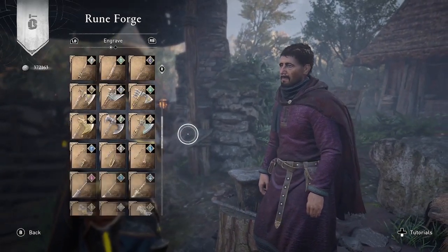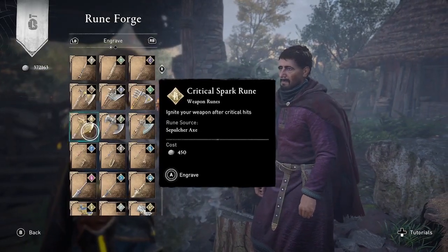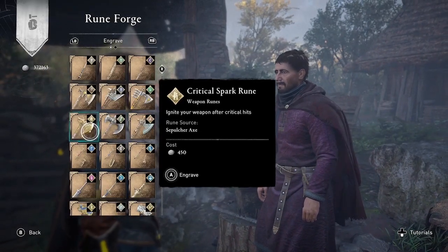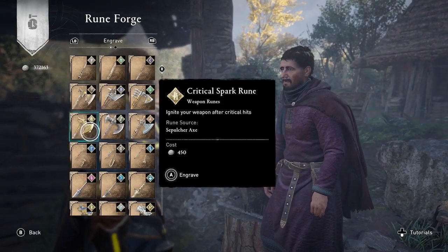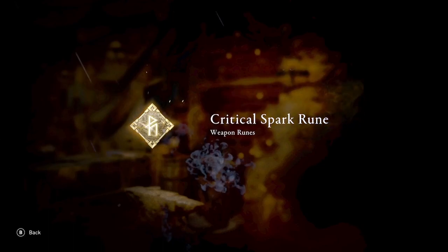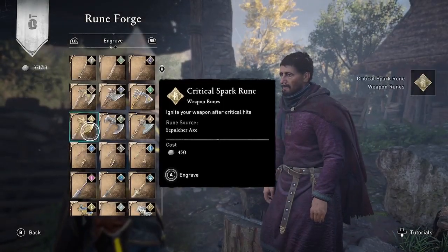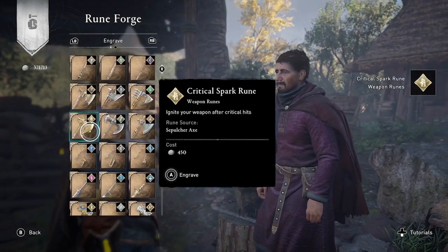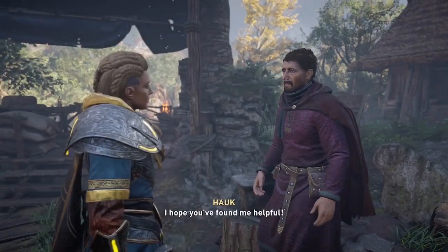To create the Critical Spark Rune, go to the Dane Axes and select the Sepulcher Axe, which you can get in the main game. You can create this Critical Spark Rune for a cost of 450 silver, so it's not free. Once forged, the Critical Spark Rune means critical hits will have a chance to ignite your weapon on fire. That rune will now be in your inventory.